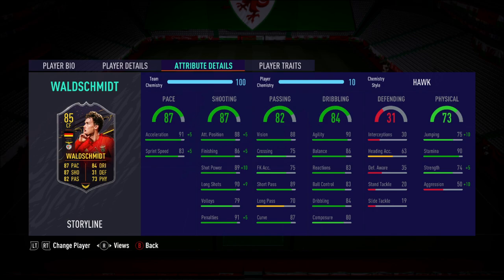Obviously Dembele was done on another account, so I thought let's go for Walschmidt. I actually do really like this guy. Good links in terms of nationality, not really with his league — that is the problem. But he does have an awful lot of good characteristics: four-star four-star is very good, high attacking work rate, lean body type. He's 5'11, fits the game relatively well. 91 acceleration is good, though it is let down a little by the 83 sprint speed.